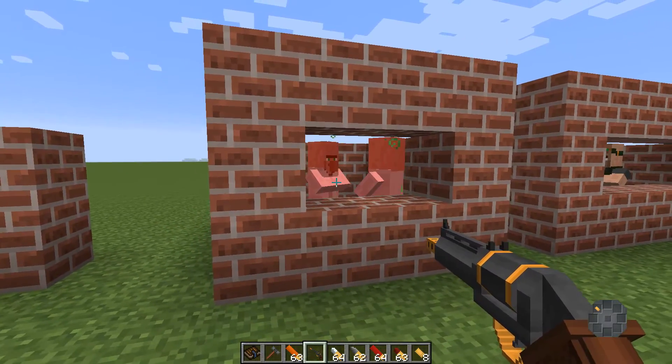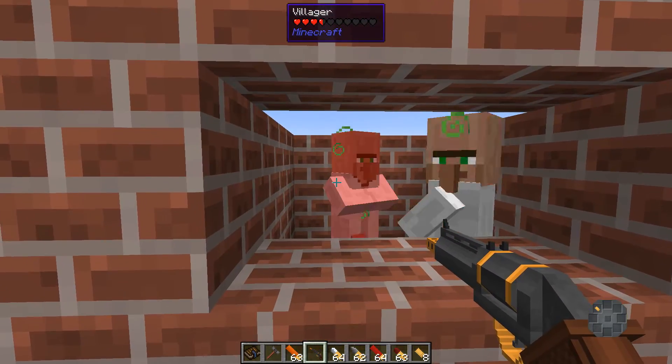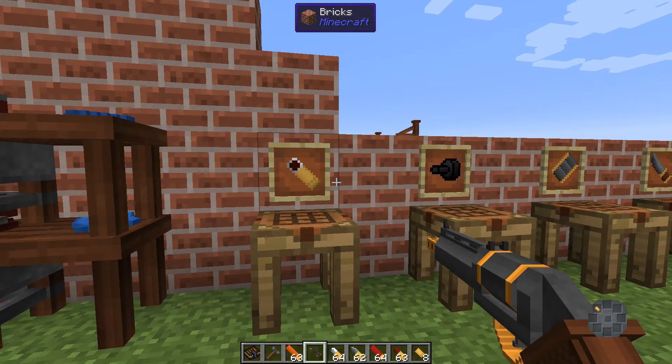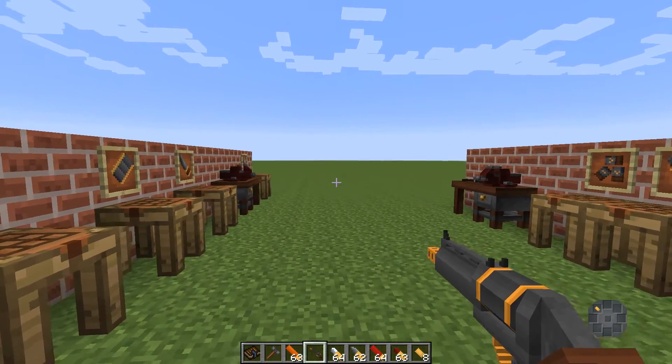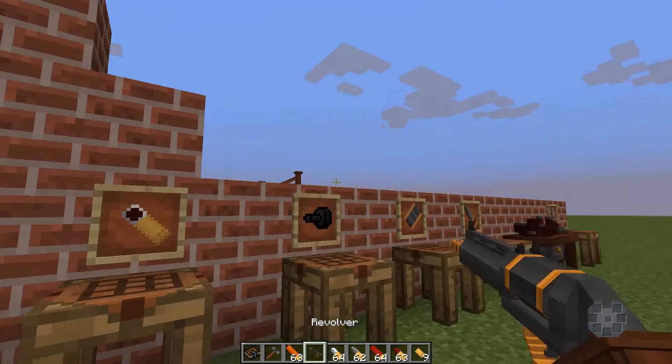As you might expect, both targets get affected by the poison. That's all the types of ammo you can use — just load them in and use them as you want.